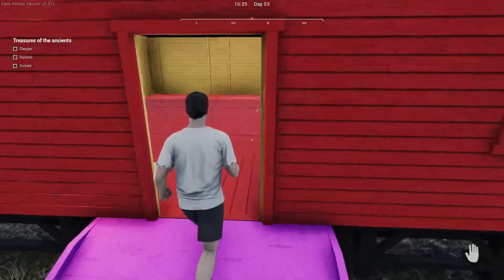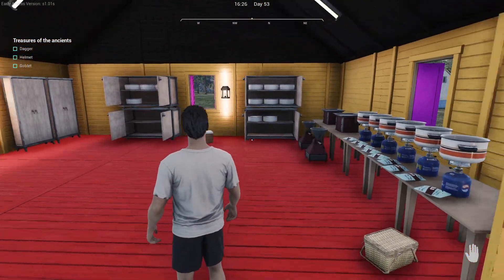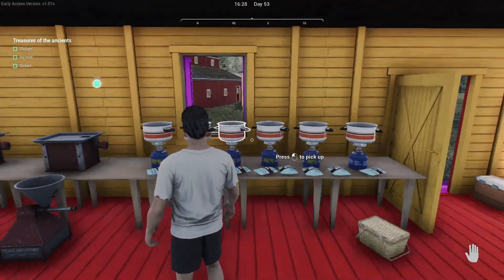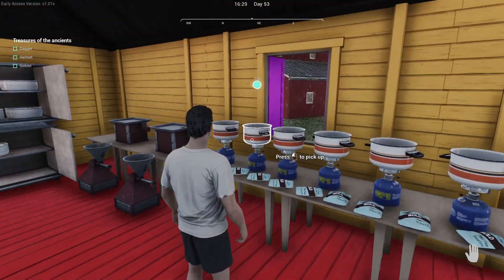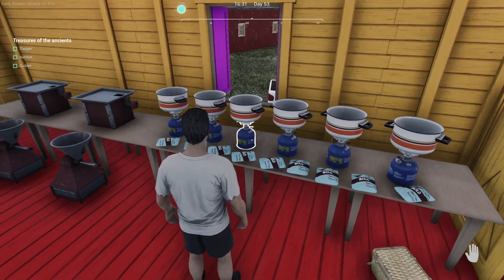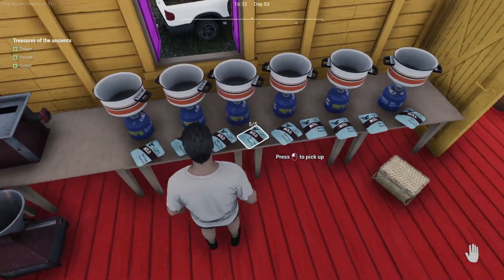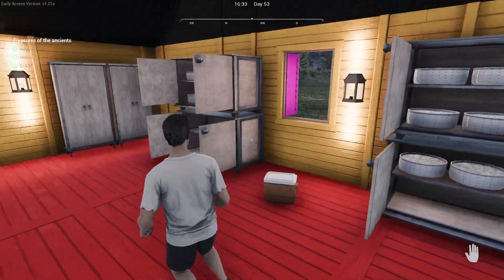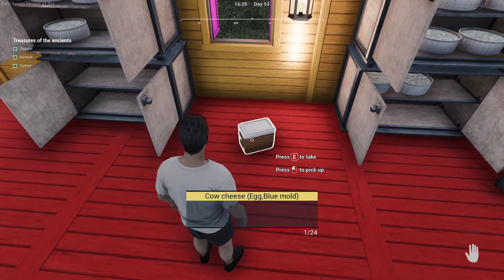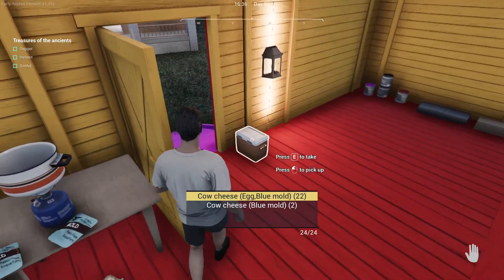The building I made was for producing stuff. So I have got six of these set up. I put the milk and the mould and the eggs in there, and then the cabinets. And these are all going over here. This container over here is full.